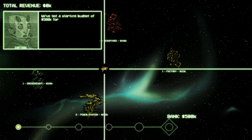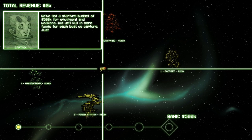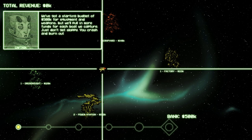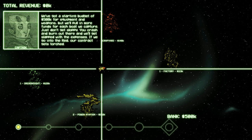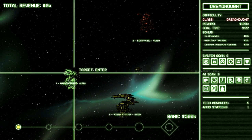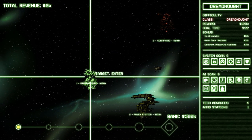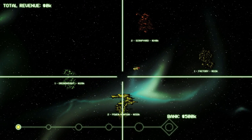We've got a starting budget of $500,000 for equipment and weapons, but we'll pull in more funds for each boat we capture. Just don't get sloppy — if you crash and burn out there, we'll get slapped with the expenses. If we go into the red, our contract gets torched. So we should be sitting on $500,000 for expenses. It says we have no revenue right now, but that's because we haven't generated revenue yet.